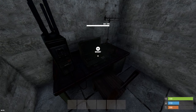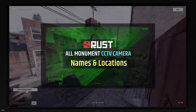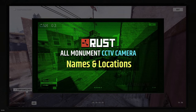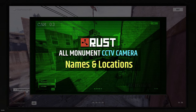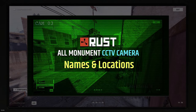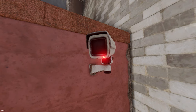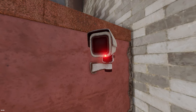Tip 45: Some monuments in the game have CCTV cameras that you can watch using a computer station, by typing the codename for that CCTV into the computer station. We have a dedicated video showcasing every CCTV in every monument along with its code, location, and the view from it — a link will be in the description. Tip 46: You can tell if someone has hacked into a CCTV by the green light that displays on it — this applies to all CCTVs, even manually placed ones.